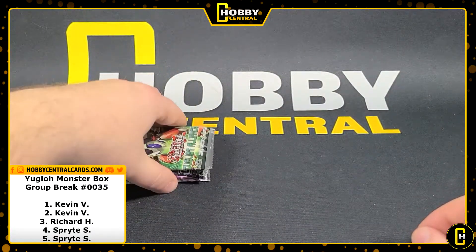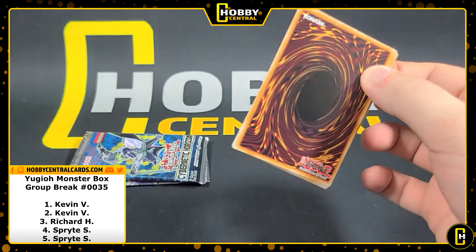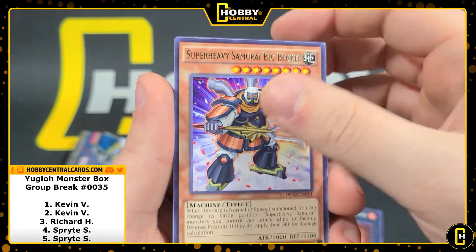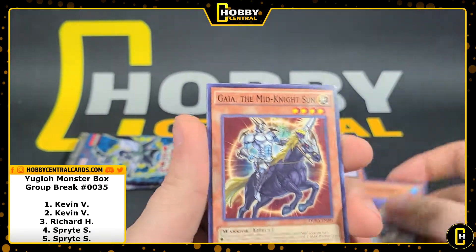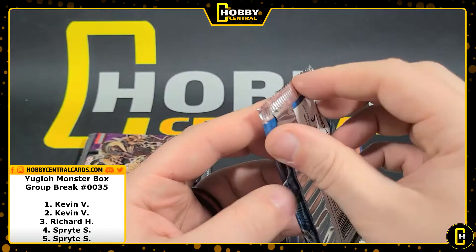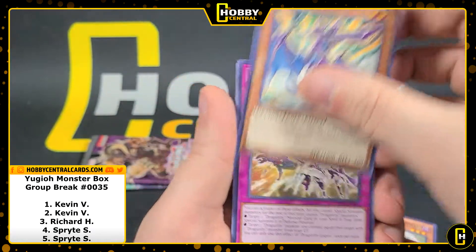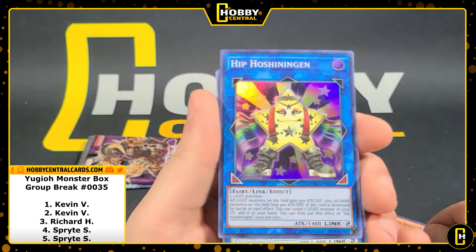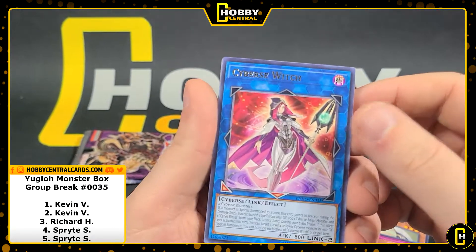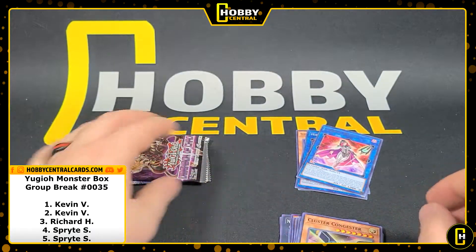Congratulations Richard! The remaining packs all go to Sprite. Sprite, thank you so much for closing this one out for us here at Hobby Central. I've got one box of this stuff left — I don't know if it'll be listed on the website as you guys are watching. We're getting slammed with orders right now trying to keep up. If we're out of inventory I'm going to do my best to re-up because you guys really want to open these Yu-Gi-Oh mystery boxes. Hip-Posh — that's a star wearing boots, I don't really understand it but I like it! Cyberswitch and a couple more cards.